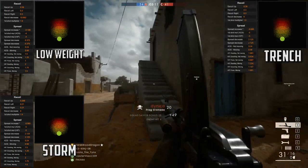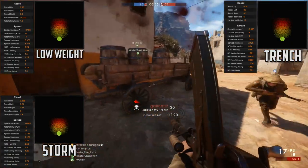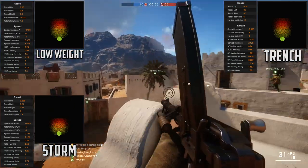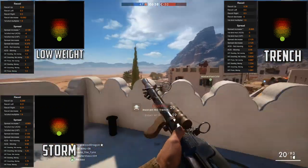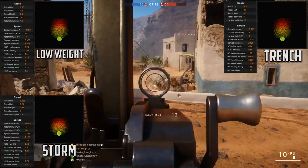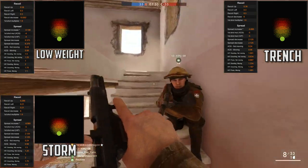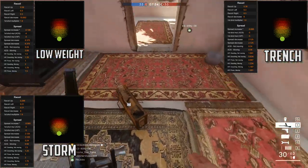The low weight and the trench have the same recoil stats: 0.38 up, 0.3 left and right, and a first shot multiplier of 1.9, so the first shot will be almost twice the amount of recoil you would usually feel. The recoil decrease is different — 10.002 with the low weight and 6 for the trench. For machine guns this doesn't mean a whole lot, since machine guns get more accurate the longer you hold the trigger down. The higher the number the better when it comes to recoil decrease — it determines how fast your gun recovers accuracy after you stop firing on full auto. So if you're holding the trigger down most of the time, it doesn't play that big of a role.